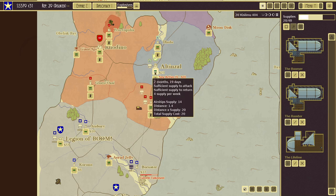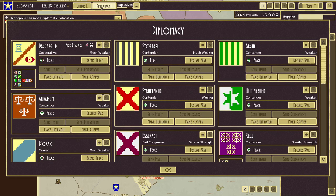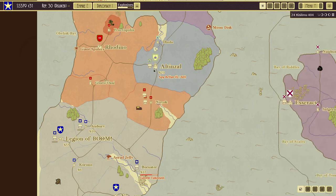Now we have enough supplies, so let's send our whole fleet. The Monopolist has sent a diplomatic delegation — we'll accept that. Let's go ahead and send the fleet to Altenzal — yeah, let's do it!